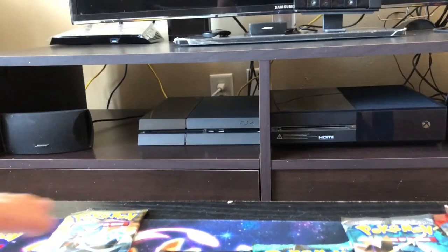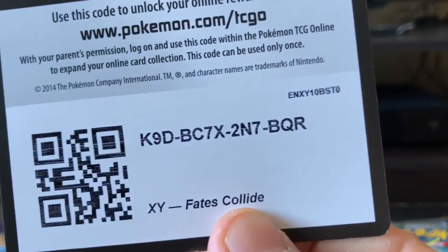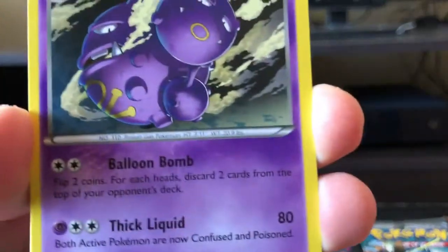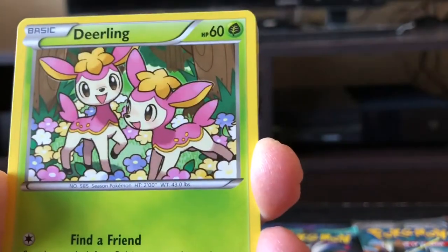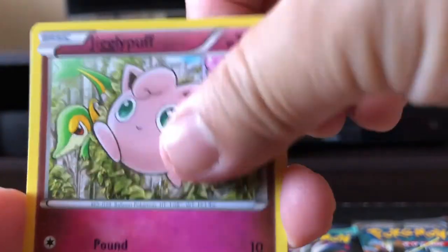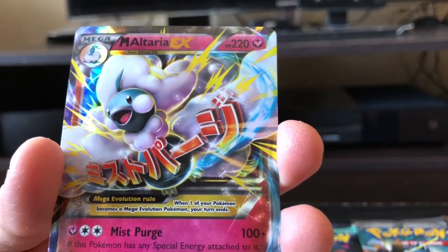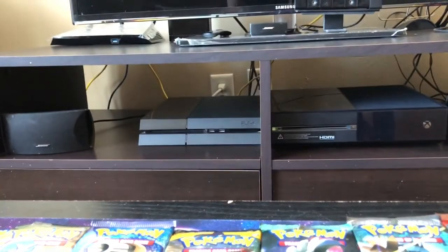Let's start out with Fates Collide, then we'll move on to Steam Siege, and then to Sun and Moon. Fates Collide started off with a Weezing, Fairy Garden Trainer card, Snowball, Deerling, Riolu, Jigglypuff, and a Reverse Holo. And I think we got something good in the back here — we have a Mega Altaria GX EX. For our first pack, that is not bad at all. Sweet, I'll take that — that's an awesome pull.